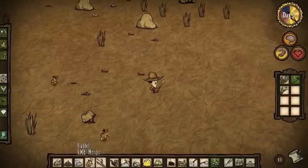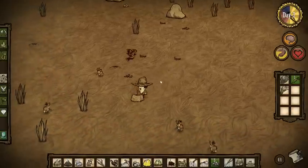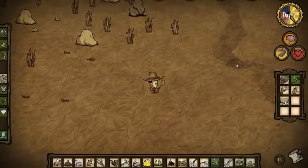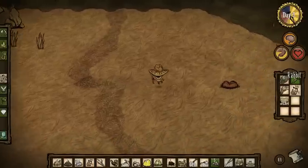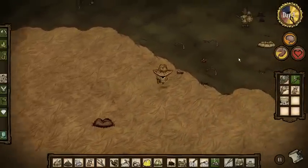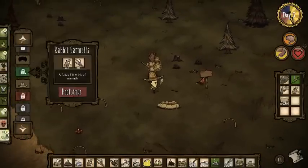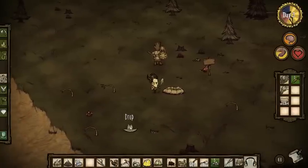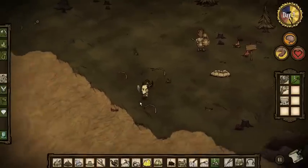When you catch the bunnies with the trap, you can place them on the ground or just right-click to murder them. Alright, let's see if we can go make this hat. Here it is — rabbit earmuffs. Those are styling. Look at those. Like a boss.